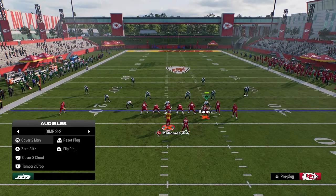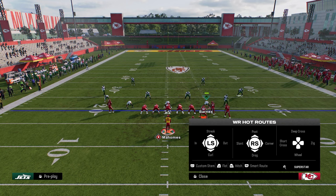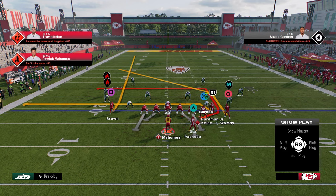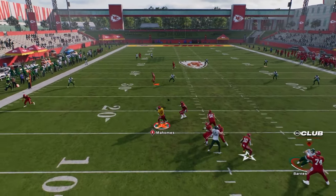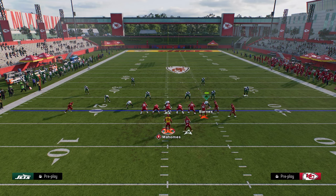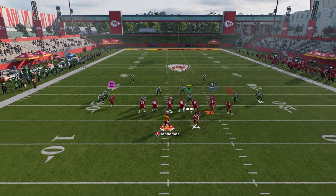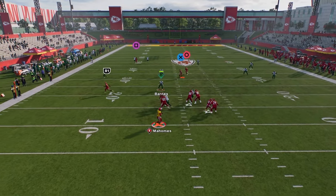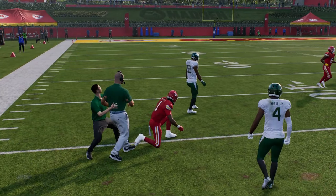That leads me to my next Dagger setup: we're going to drag the slot receiver and post the outside Bunch receiver. The reason I like this setup is we're going to get a delayed in route coming over the middle, and we still have that same high-low read. The delayed in route puts a lot of strain — I kind of call this a cross concept. Drag your slot, post your outside receiver. First read's always going to be the fade on the left, then you're looking to the drag, then the post.